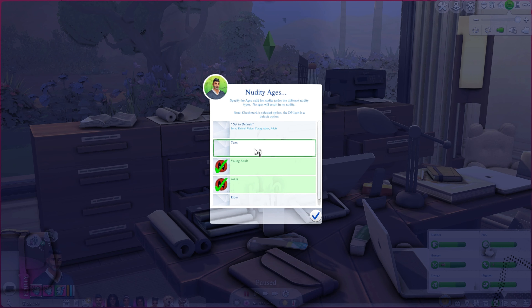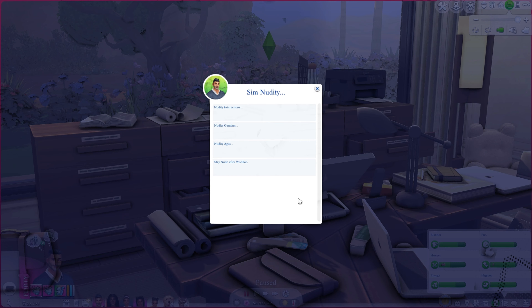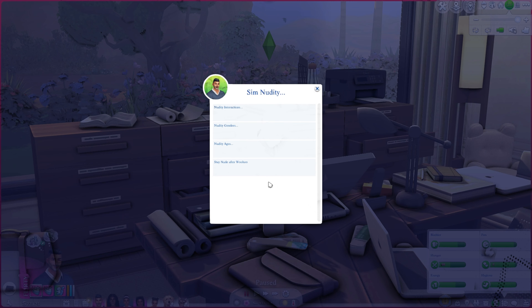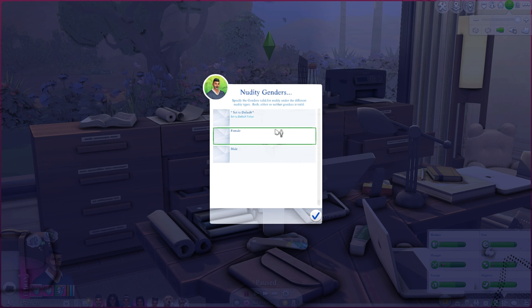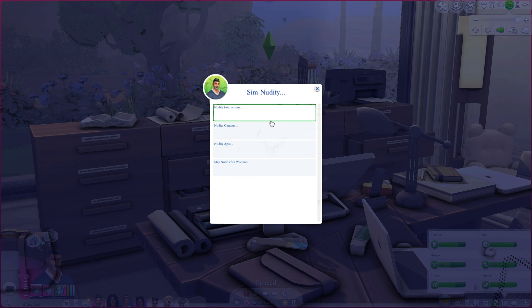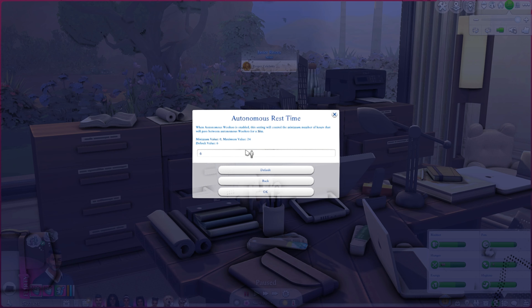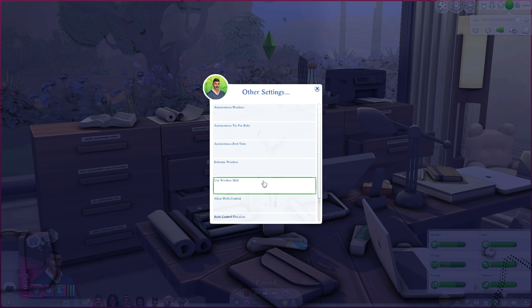Nudity ages: I don't want teen nudity, and it looks like the default also avoids elder nudity — I did not set it that way, that's just the default. Nudity genders specifies which genders are valid for nudity. Autonomous woohoo I have enabled, but autonomous try for baby I have disabled — absolutely not. Autonomous rest time controls the minimum number of hours between autonomous woohoo for a sim.